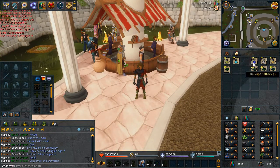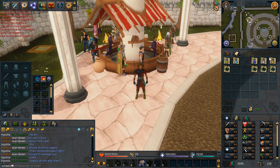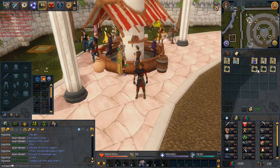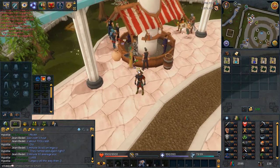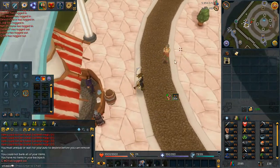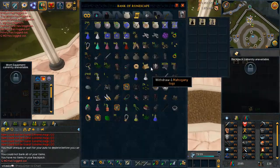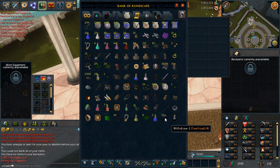I've just bought enough supplies for 20 overloads - about 25 super attacks, 20 Avantoe super strengths, dwarf weeds, and super defense with lantadyme. I've already made some extreme magics and extreme rangings prior to the series, and just bought 20 toadflax for that. I'm quickly putting these together to make 20 of each extreme attack, strength, and defense, then combining them into overloads. There we are - the first 18 overloads of the series complete: 13 four-doses, a two-dose, and four vials. I'll need to invest more money in overloads since 13 really isn't that many.